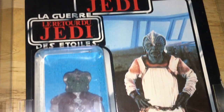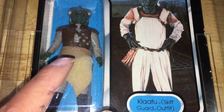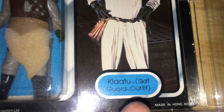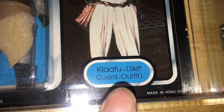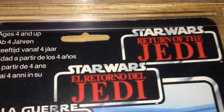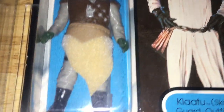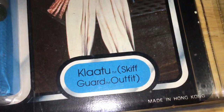Here's something I haven't shown for quite a few years. It's the Klaatu Tri-Logo Mist Card — the regular Palace Klaatu on the Skiff Guard card. It's probably the most common of the Mist Cards. It's AFA graded. It's got some frosting on the boot there. Klaatu Skiff Guard.